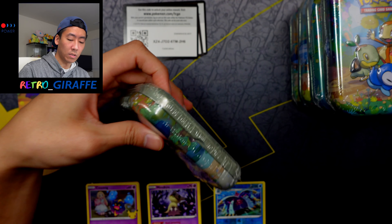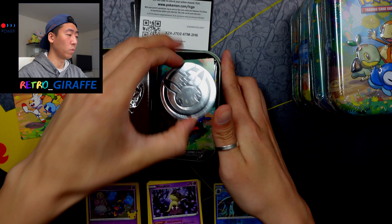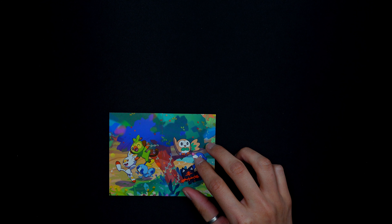Let's move on to Gen 7, which is Sun and Moon — the Alola region, based off of Hawaii. We have another coin, another art card featuring the same art as the tin. Again we have two Celebrations and one Darkness Ablaze. Here is a code for the first Celebrations pack, and we have a Groudon, a Cosmog, a Palkia, and a Professor's Research. Very nice.